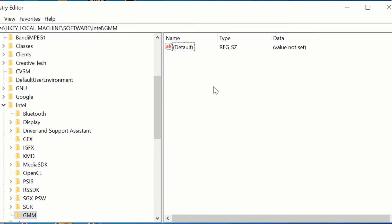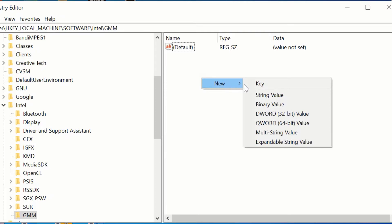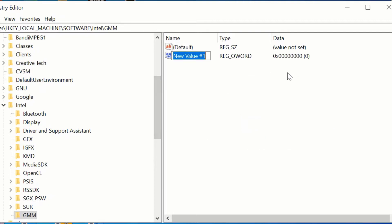Inside this GMM folder, right-click and create a DWORD value according to your system type — 32-bit or 64-bit. I am using 64-bit. Name this exactly as DedicatedSegmentSize with no spaces and with the first letter of each word capitalized.